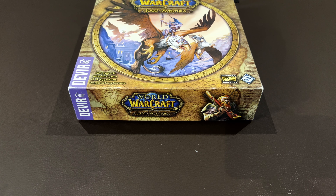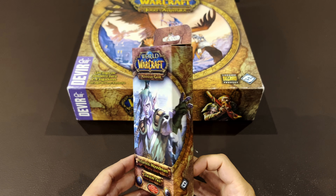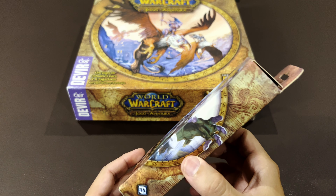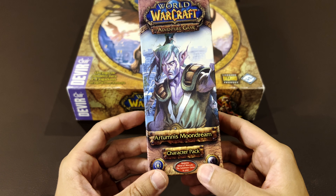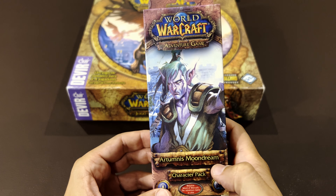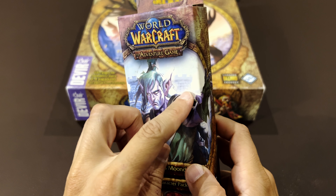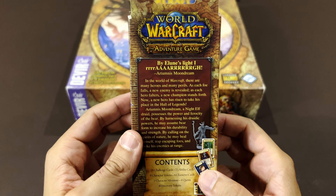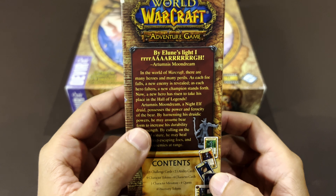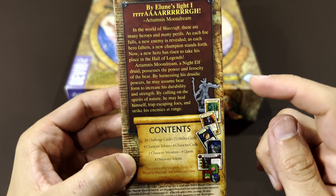Welcome back to Board Games Daddy. Today is our fourth attempt to delve into the World of Warcraft Adventure Game characters. Today we have Artoomne's Moondream - he has a castle on the back so he's from the Lions faction. He looks like a strange guy - a Night Elf Druid, there it is.